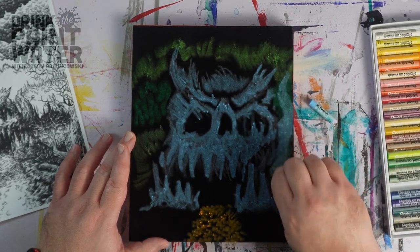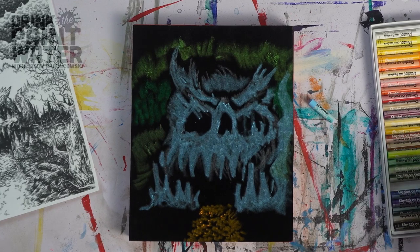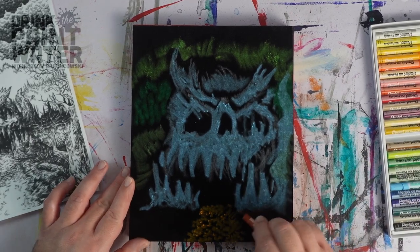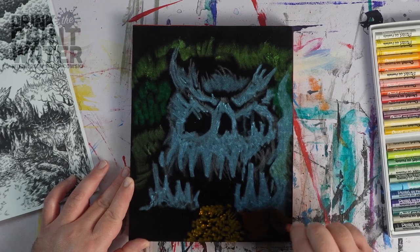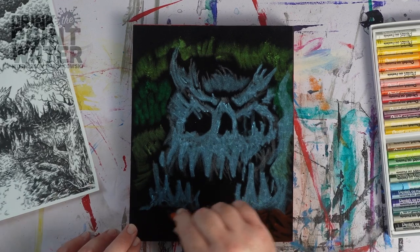I've got this kind of shape going on. We're going to do some brown tones, some russet, here in the land leading up to it — just give it a fun little contour there.